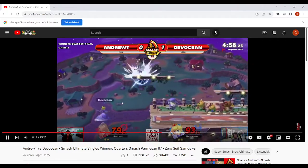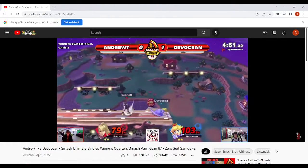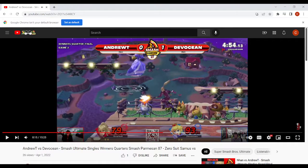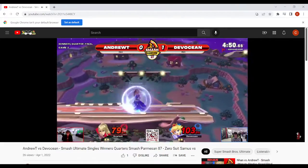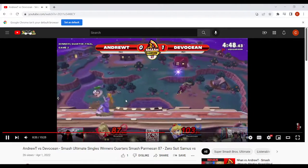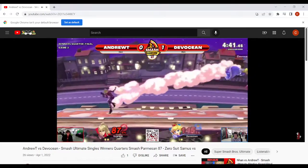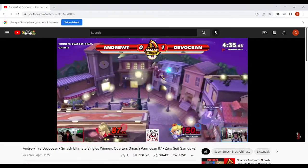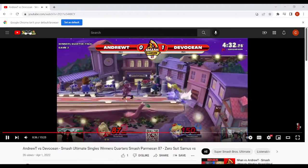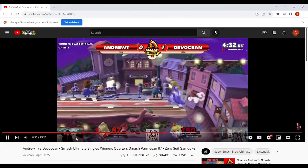There's the jump into disadvantage again. That was a nice move to the platform — you're like, okay, I'll go above the Zair. But remember you can also Zair here if you're really confident that they're going to Zair. Nice — you dashed back but nice Nair, you're using Nair really well. Just play patient here, do that more where you kind of just drift away and go to ledge. Perfectly fine — just play patient at ledge too.